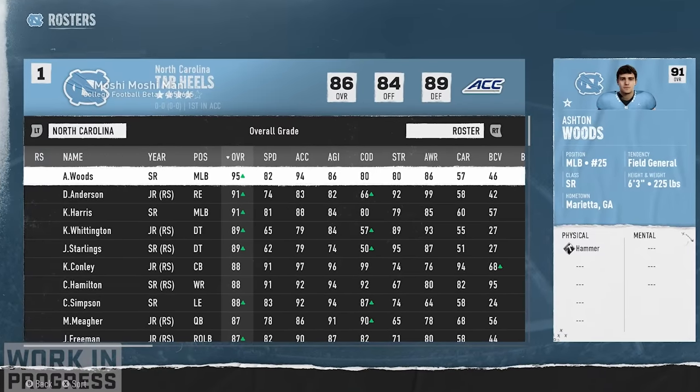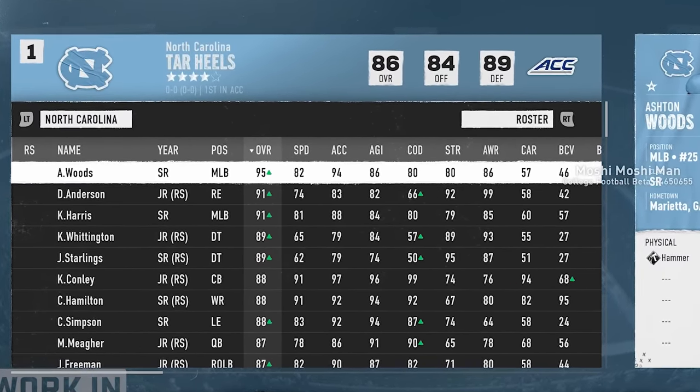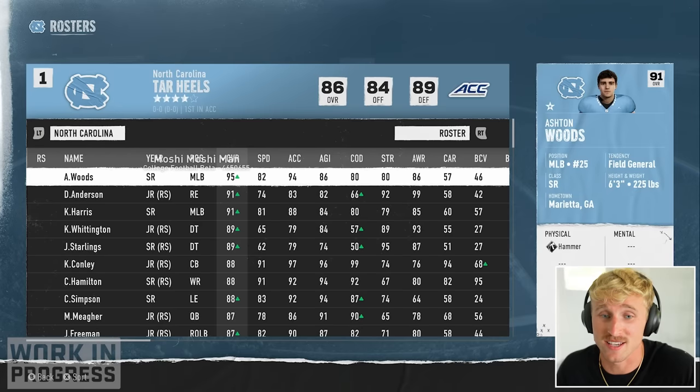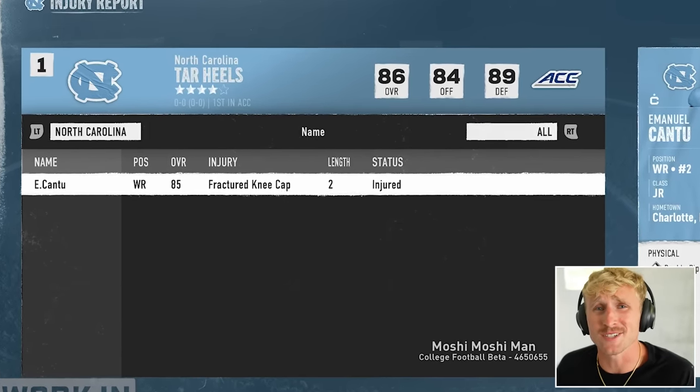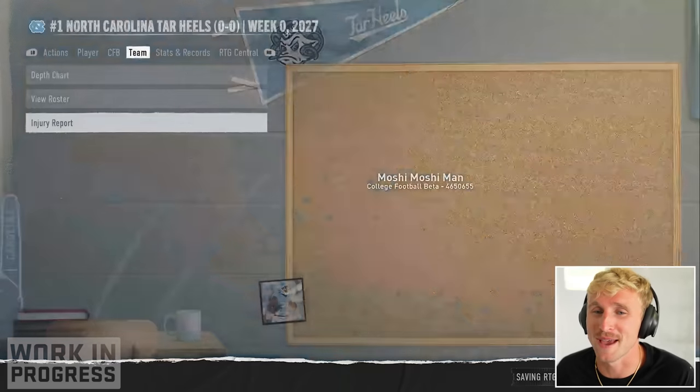I made that up. The best players on the squad come on defense — the Tar Heels defense was one of the best in all of college football last year. Also in the preseason polls we are number one in the nation. I'm not quite sure how, but we went from a three and a half star program to a four star program, and I'm looking for a little bit of redemption this season.